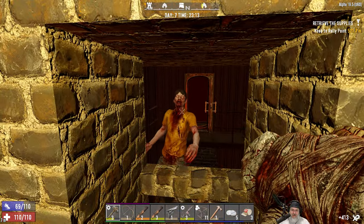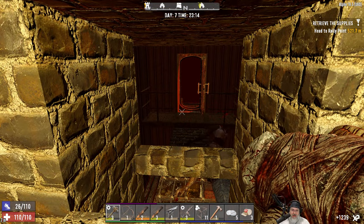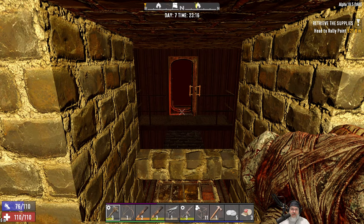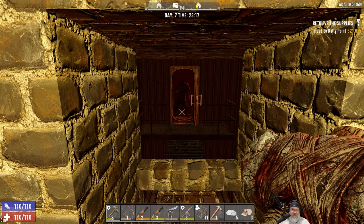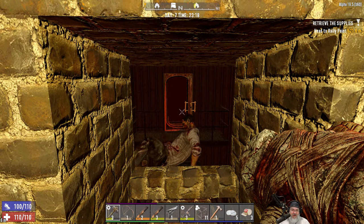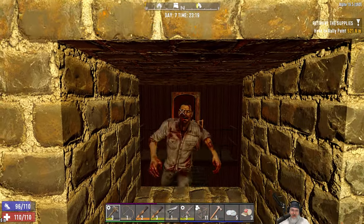We could probably try some power attacks since we have a point in Sexy T now. He just took her head right off with one power attack - it's a beautiful thing. Goodbye Marlene, she just fell through the hole. I've never actually used this silo before ever, so I'm actually pretty pleased with how well it's turning out so far - seems to be working good.